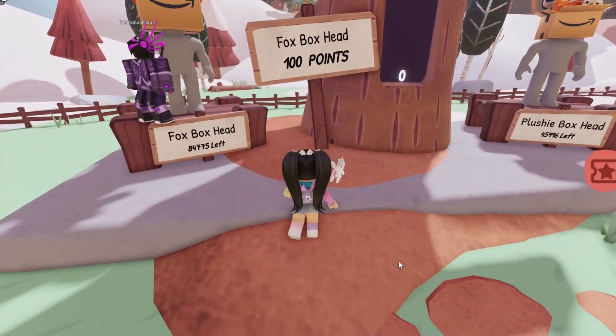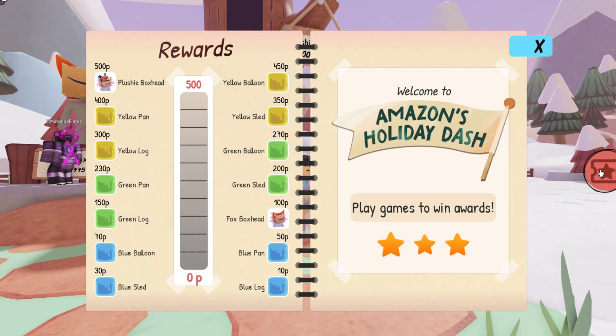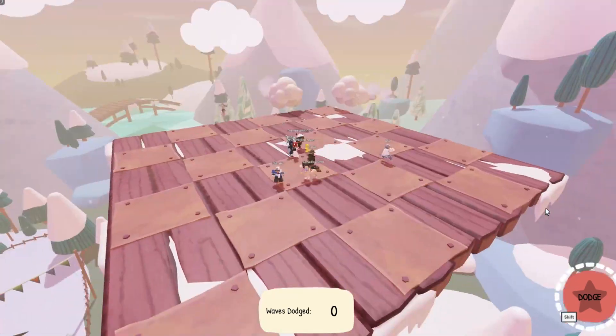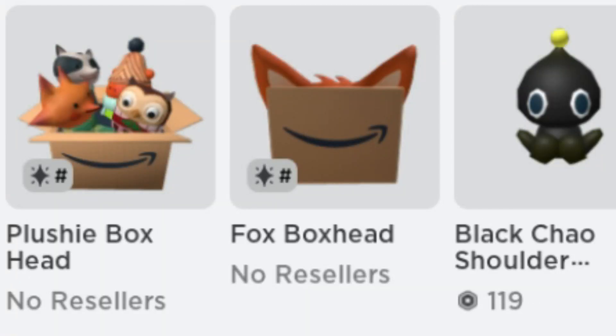Here is where you'll find both of the items. The fox head requires 100 points, and the plushy box head requires 500 points. In order to get these, you'll be completing tasks and playing mini games. It's definitely going to take a bit of time, but once you complete and collect both, you'll get the items in your inventory.